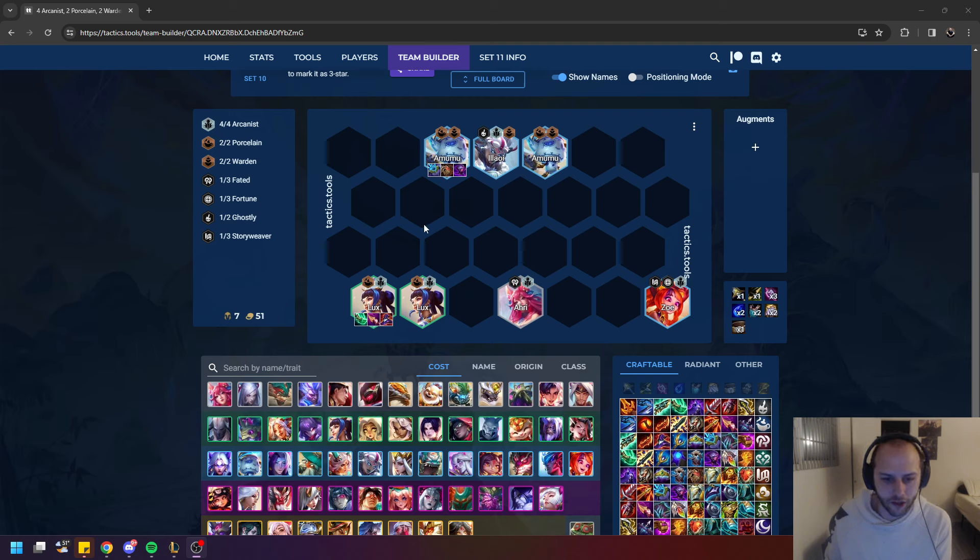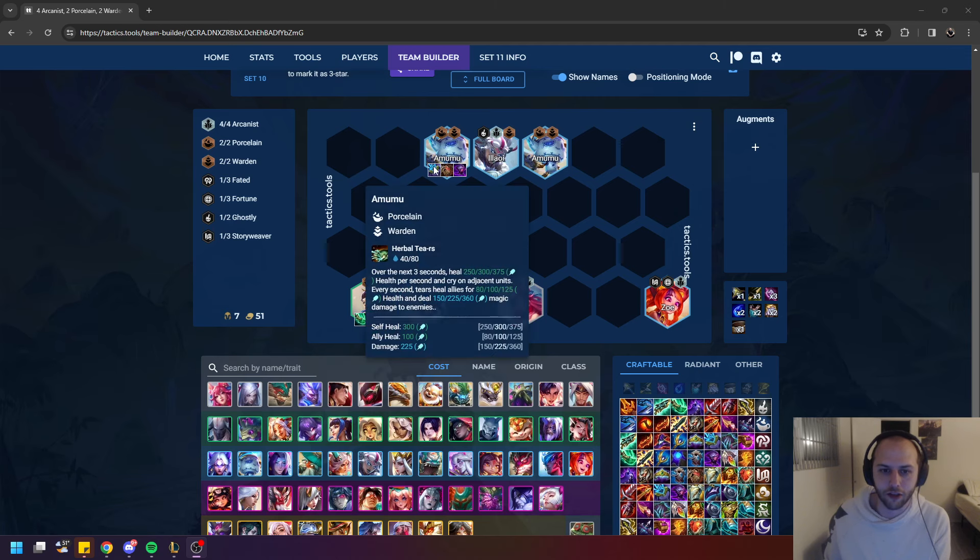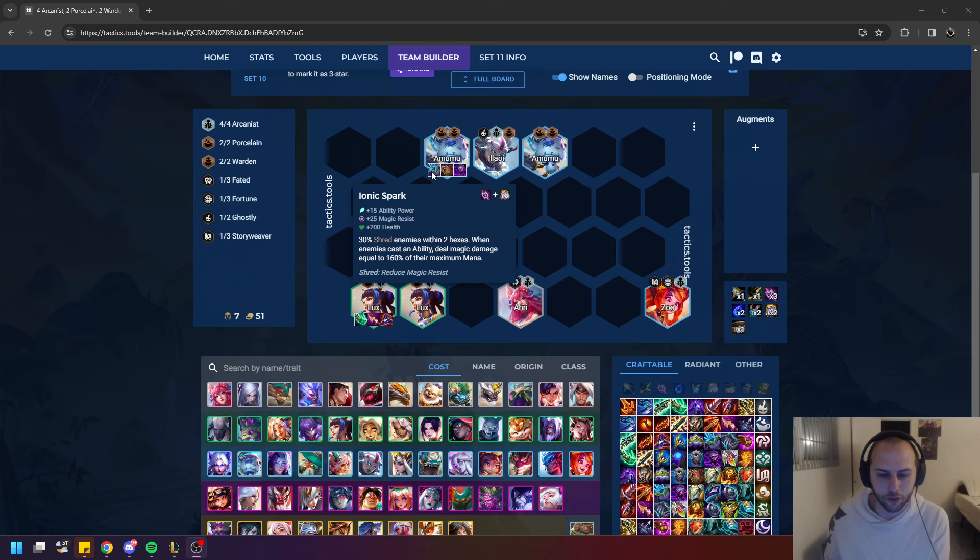The best-in-slot Lux items are Sojin and Nashors, and then the third item is kind of flex — you can do Archangels, Gunblade, Deathcap, anything like that. Amumu is going to want any tank items you can get, but the one that's really key on Amumu is Spark.